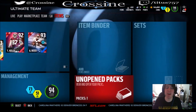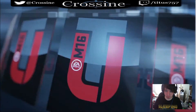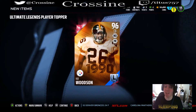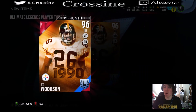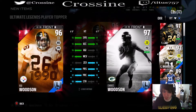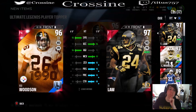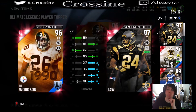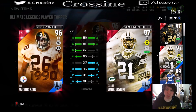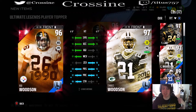Here we go guys. Rod Woodson, dude! I will definitely definitely definitely take Rod Woodson. Let's go ahead and compare him to the Super Bowl legend Ty Law. Holy shit - Ty Law is a monster. All right, this is way more comparable. If you guys don't have a Super Bowl legend Ty Law you ain't living life. Anyway, back to Rod Woodson here: same speed as Charles Woodson, better agility, one better man coverage, six less zone, same press, same play rec, but also two better catching.